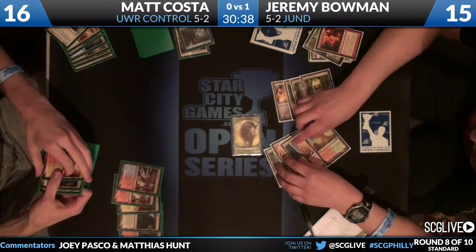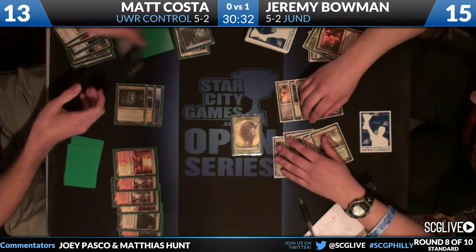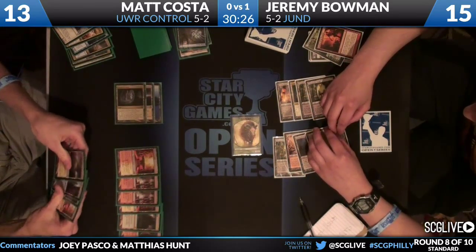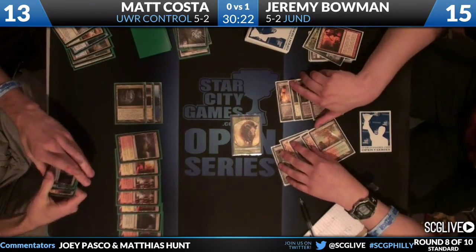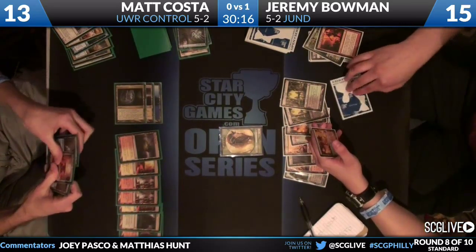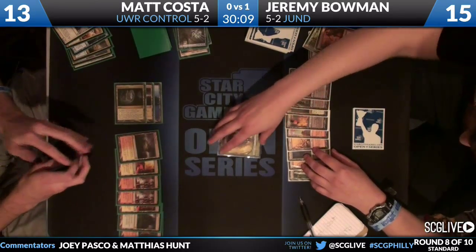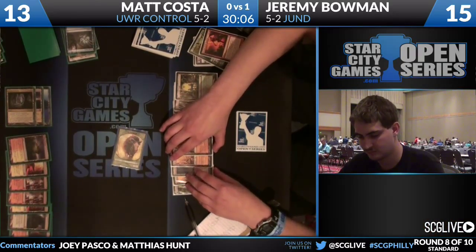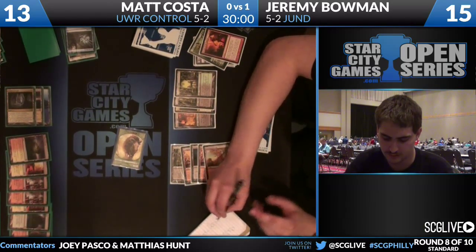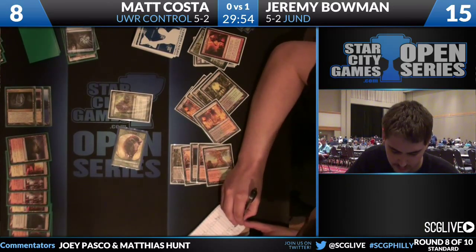All that ended up costing Matt was three damage to the dome - not game-breaking. A flashback Think Twice from Matt. Remember when Revelation decks win, they tend to win big - and the Snapcaster Mage Costa has drawn will do a huge amount of work next turn as there's already a Sphinx's Revelation in the graveyard. Jeremy's going to untap needing to hope he draws Ground Seal. But he draws a Thragtusk instead, and Thragtusk is fine in Costa's books.